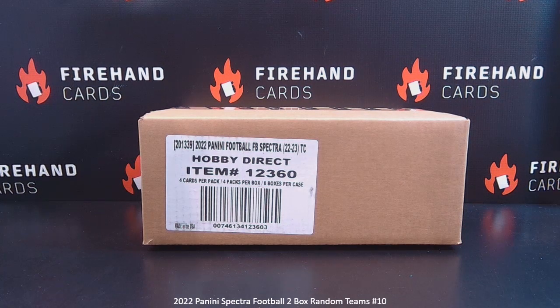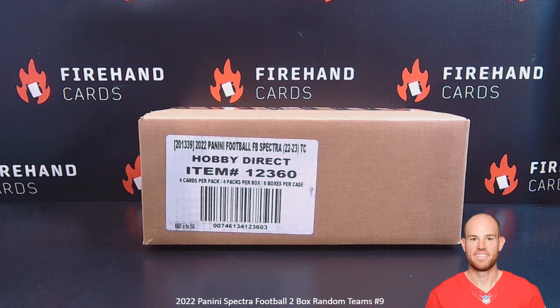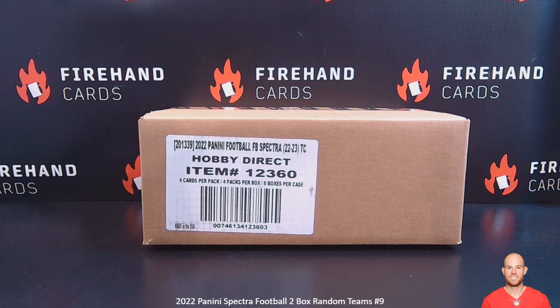All right guys and gals, here we go — 2022 Spectra Football, this is actually number nine. The NFL shield bounty for this break is at a whopping four thousand one hundred and fifty dollars. If somebody hits an NFL shield that comes from the neck of the uniform — like the shield right below the player's neck on a Robbie Gold card — you hit four thousand one hundred and fifty dollars in Firehead store credit. Laundry tag shields, helmet shields, glove shields don't count; it's got to be that jersey shield from just below the player's neck.